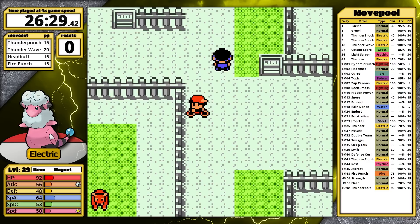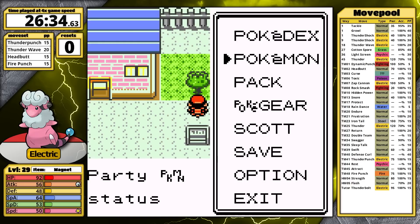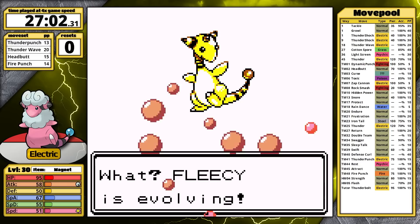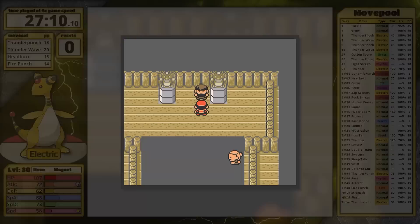Before I face Morty, I need to prepare. His Gengar is probably going to live through a Thunder Punch, so I head east and grab the Mint Berry, which restores sleep. Since I'm here, I face the only mandatory trainer on this route, and that gives Flaffy enough experience to level up to 30. While this sheep might be slow statistically, it's fast to evolve and to get through all the trainers in this game. Now with an Ampharos, I teleport back to Ecruteak City and face Morty.